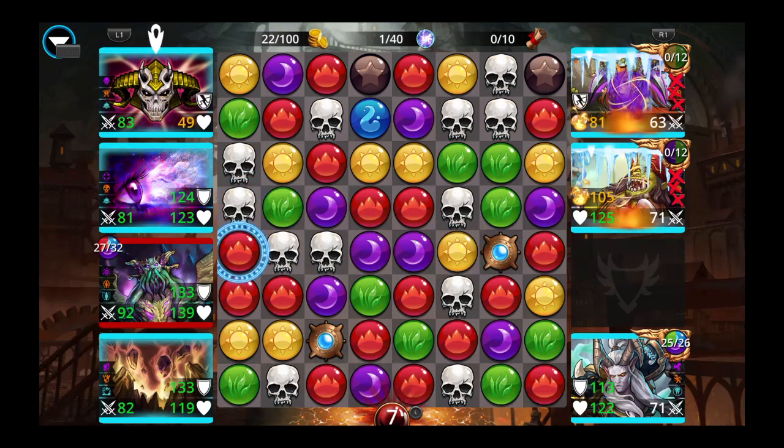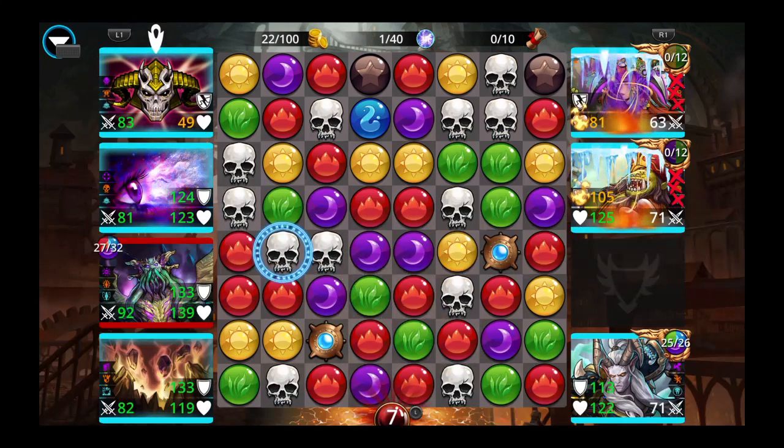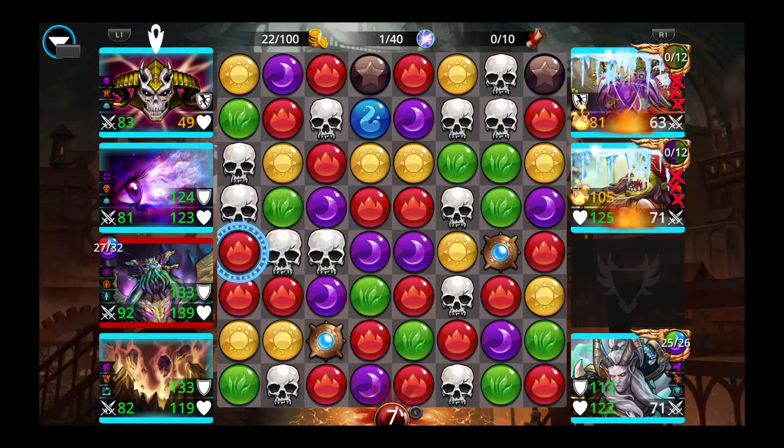If I take this skull over here I could get purple, but they would get red — a 5-match there. So if I take this way, could I use Obsidious for an extra turn? I don't think so. I guess I have to take this.